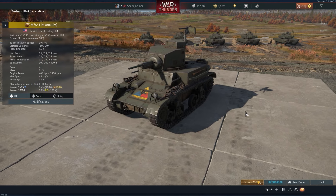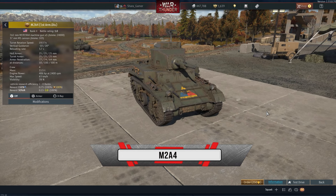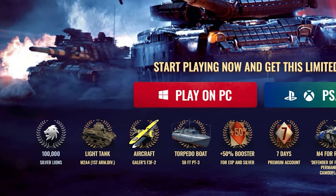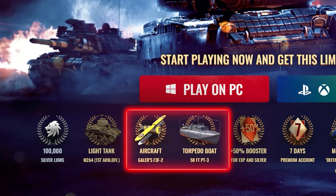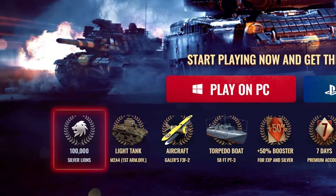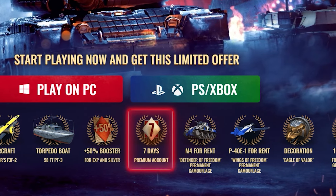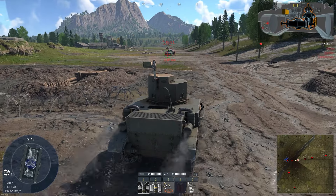Our top tanks are represented by one of the best representatives of the first ranks, the M2A4 light tank of the USA. By clicking on the link in the description, you can get the premium version for free and forever, plus an additional light boat and plane, also from the premium segment, plus 100,000 silver, experience boosters, premium for 7 days, 2 rental cars, decorations and backups. Register now and get the M2A4!